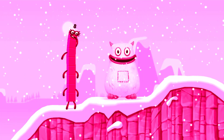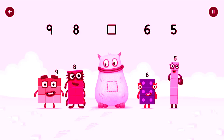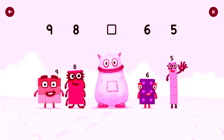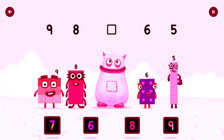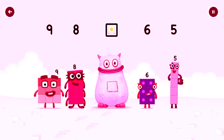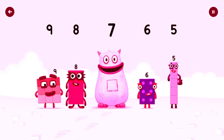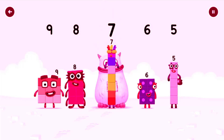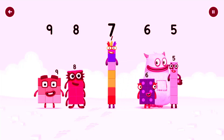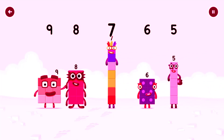Yum, yum! Here comes Big Tom! Find the missing number to reveal who's inside Big Tom's tum. Nine, eight, yum, six, five. Yum, yum! Who's in my tum? Seven. Drag the missing number to the square — got it! Seven was in my tum, yum yum! Well done! Nine, eight, seven, six, five.